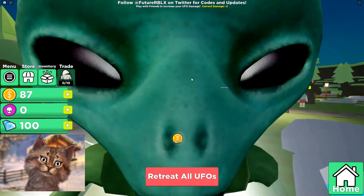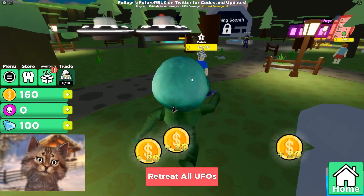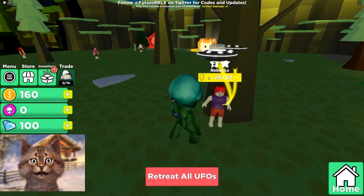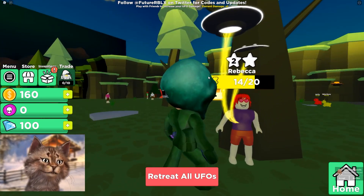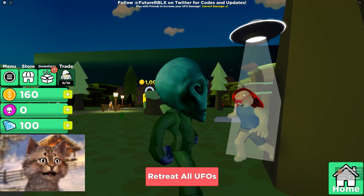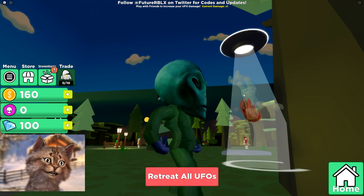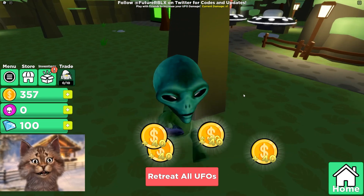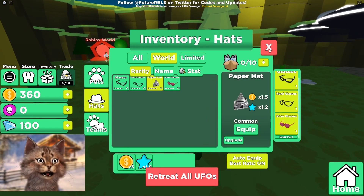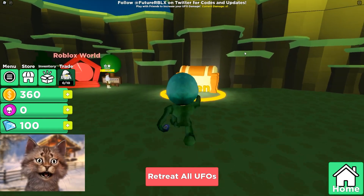If you enjoyed this video, smash the like, subscribe, and use star code GRAVY when you buy Robux. Let's get Rebecca — she has a lot of HP, she probably has a lot of money. Goodbye Rebecca, you are being abducted! I love how they just go into the alien, it's so funny. We got her glasses — nice!